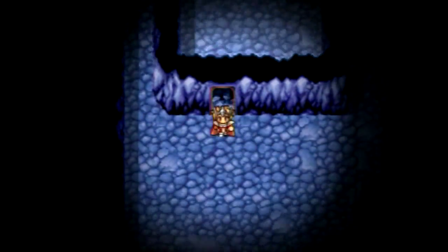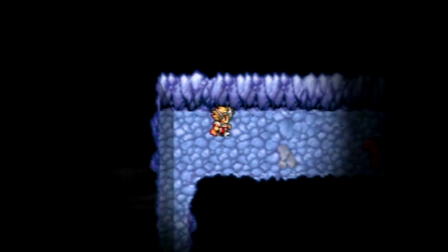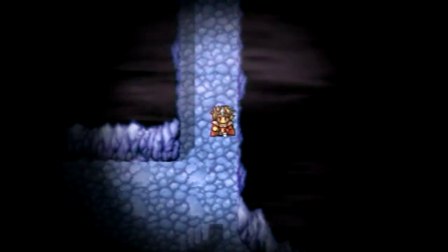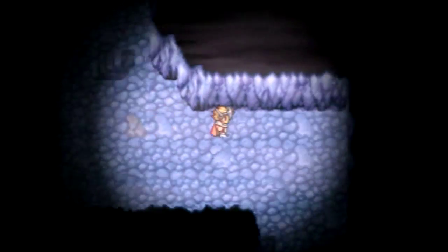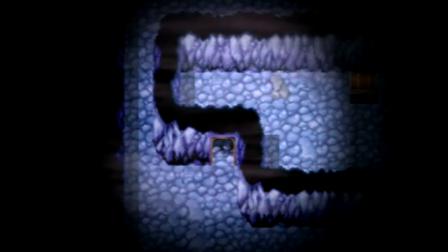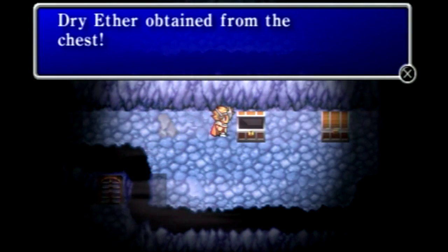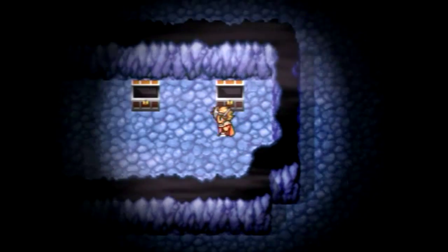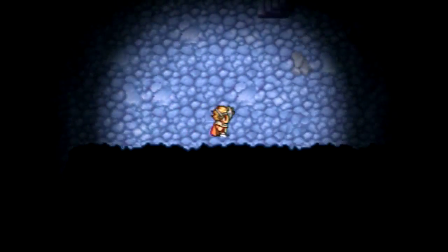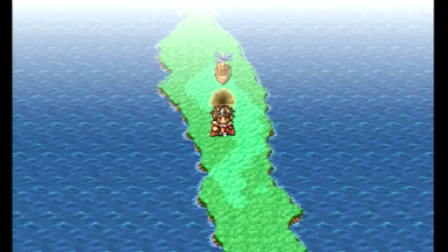All right, Dragon Cave B1. We get a tent - we're very quickly getting beyond what a tent can do for us because they don't heal a lot of HP or MP. We're actually going to have to upgrade to cottages very soon, as those actually fully heal you when you use them on the world map. We also get a dry ether, also known as an X-Ether in various other versions, and a gold needle. That's about it, so let's head out and jump in our airship.